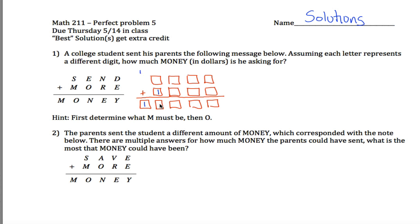What about O? It turns out O must be equal to zero. Think about what could have happened in this column: I took some digit, added one to it, and got 10 or larger so that I could carry. I claim I must have gotten exactly 10. I couldn't have gotten 12 because the most this digit could be is nine and the most I could carry is one — not enough for 12. It can't be 11 because I've already used the one for M, so O must be zero.